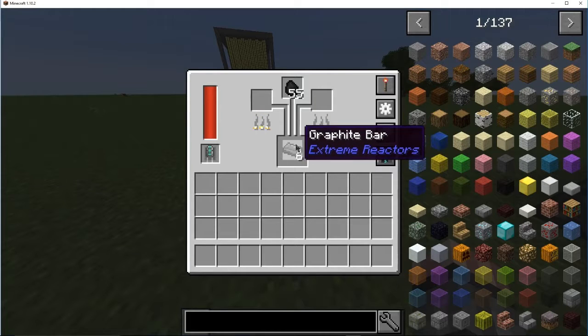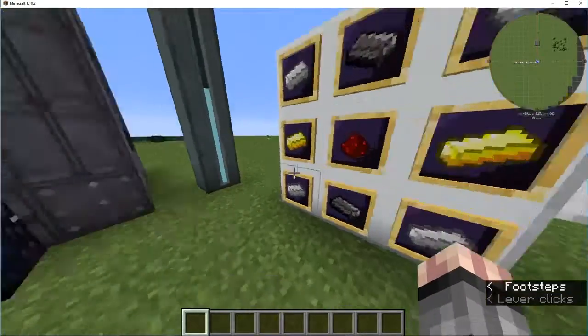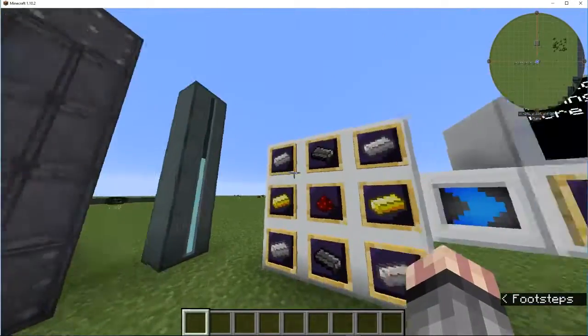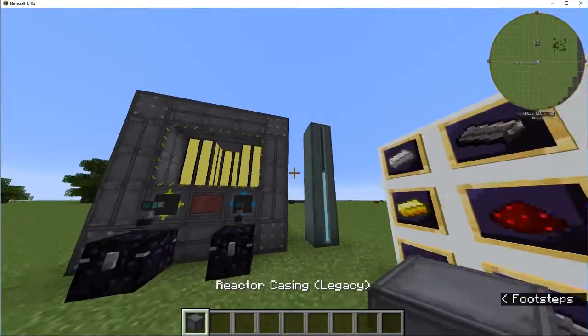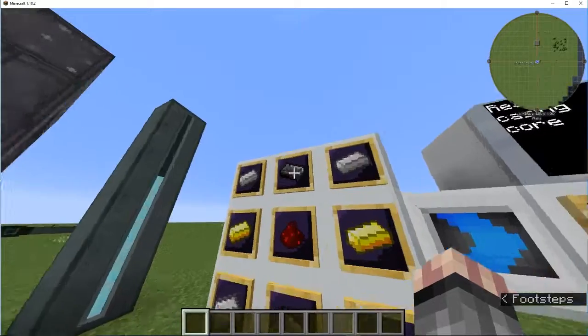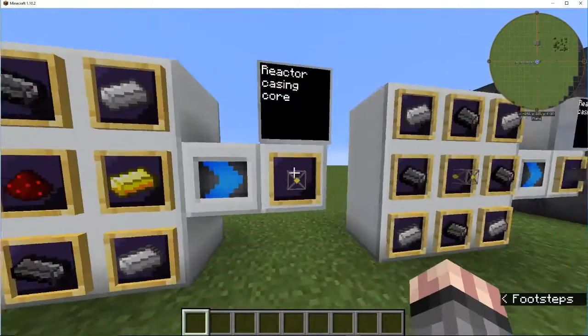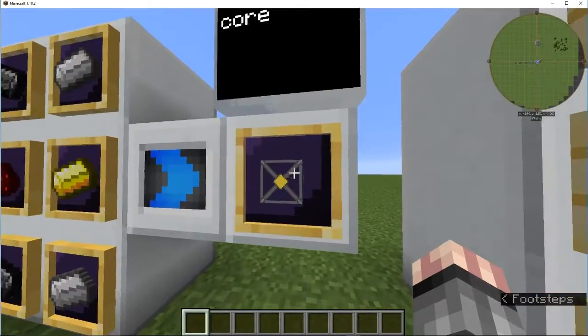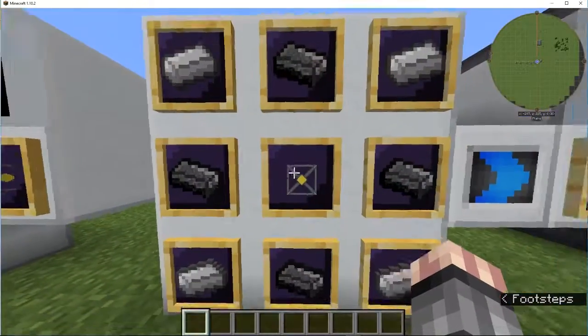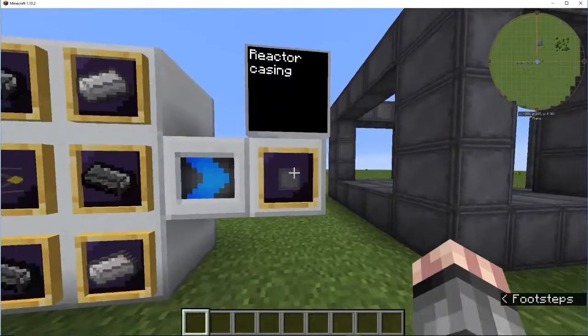And that's what you need for a lot of this — you need quite a bit of graphite. You're going to start by making the reactor casing. You're going to need 2 graphite, 2 gold, 4 iron, and a redstone to make a reactor casing core. And then you put that in the middle with 4 graphite and 4 iron to make the reactor casing.